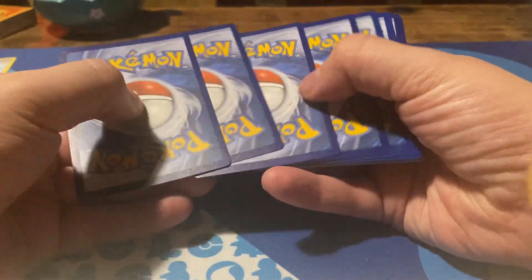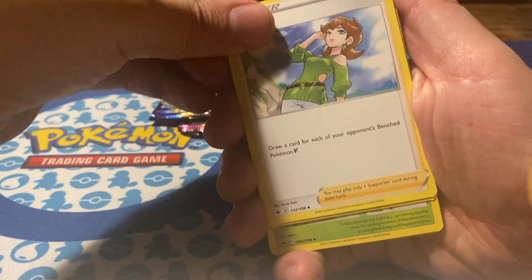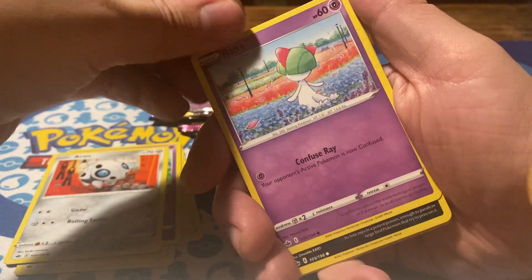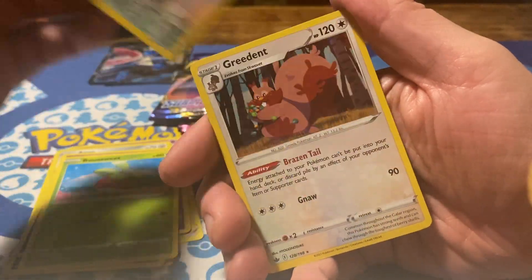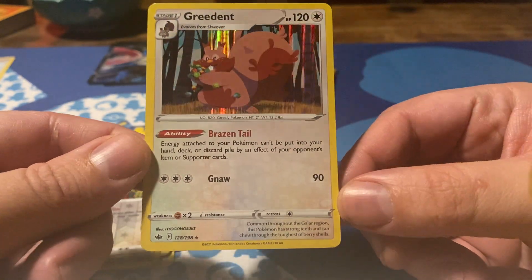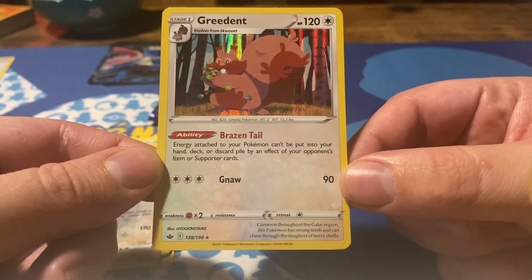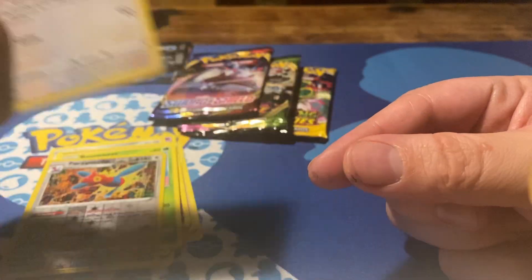There's hardly anything new in the set for me. We've got Honey, Avery, Ledian, Hatena, Aron, Ralts, Venipede, Bounsweet, reverse Porygon-Z, and Greedent, which is a holo with Brazen Tail — an ability: energy attached to your Pokémon can be put into your hand, deck, or discard pile with no bad effect from your opponent's item or supporter cards. Pretty cool. And Gnaw for 90.